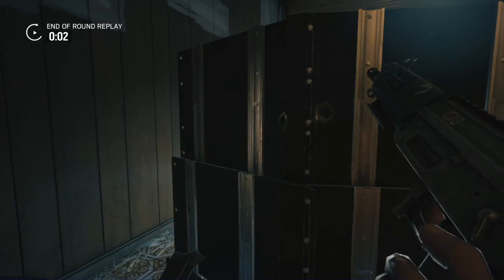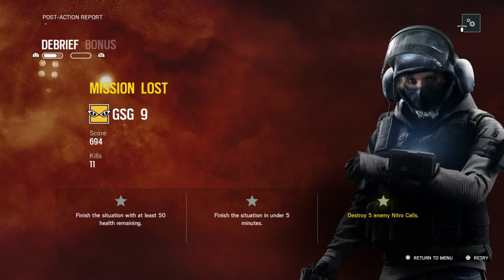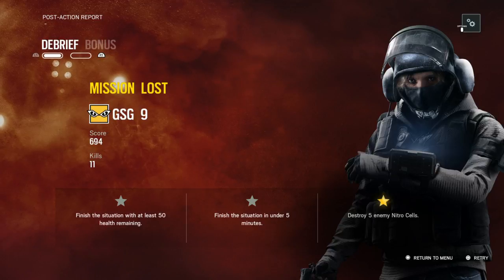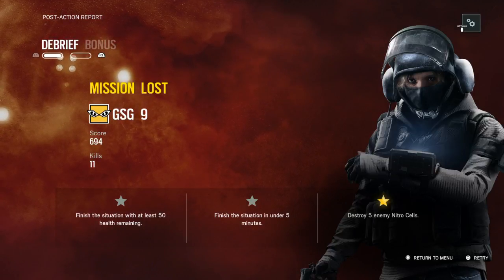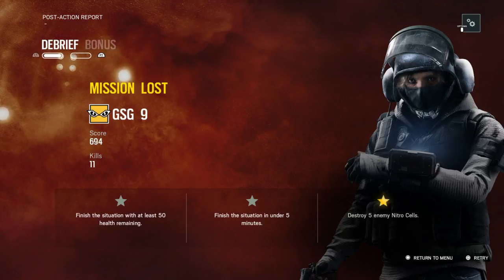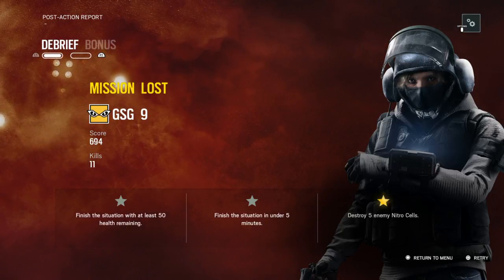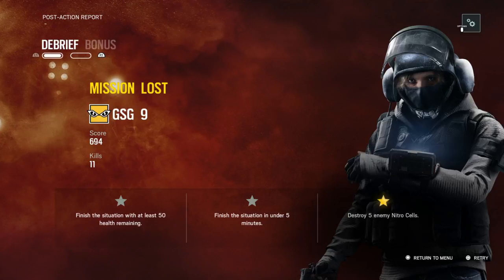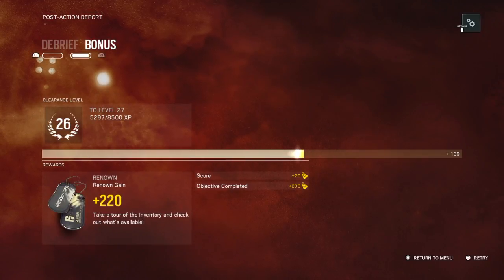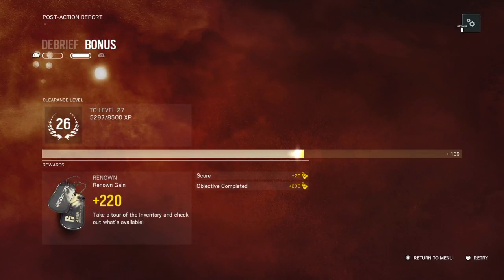You got me through the wall? How is that even fair? Damn, the AI is way too strong. Destroy 5 nitro cells — I'm pretty sure I destroyed more than 5. In fact, I saw 100. Finish the situation with 50 health remaining, finish under 5 minutes — after taking all that time trying to destroy the nitro cells, heck no. Got 120 renown. Objective completed — what?